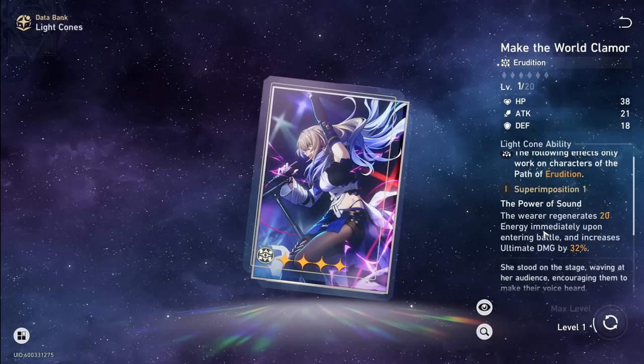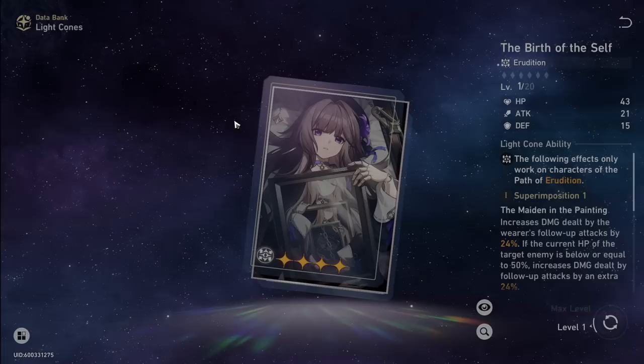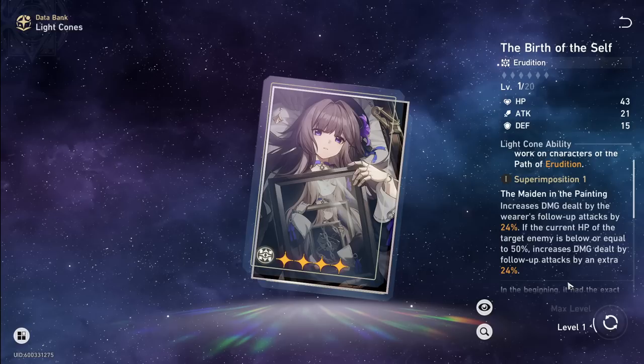This other light cone isn't good for him — it gives energy which would help get Lightning Lord stacks faster, but we don't care about ultimate damage. Skills and ultimates aren't the damage source, so ignore that one. The Birth of the Self is the best four-star damage light cone in my opinion.